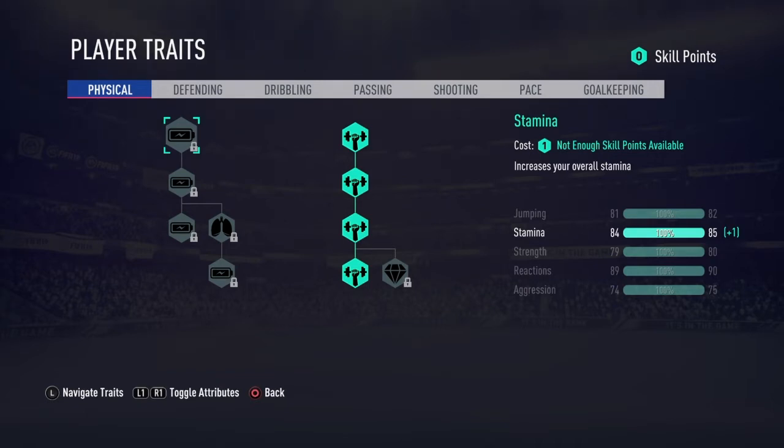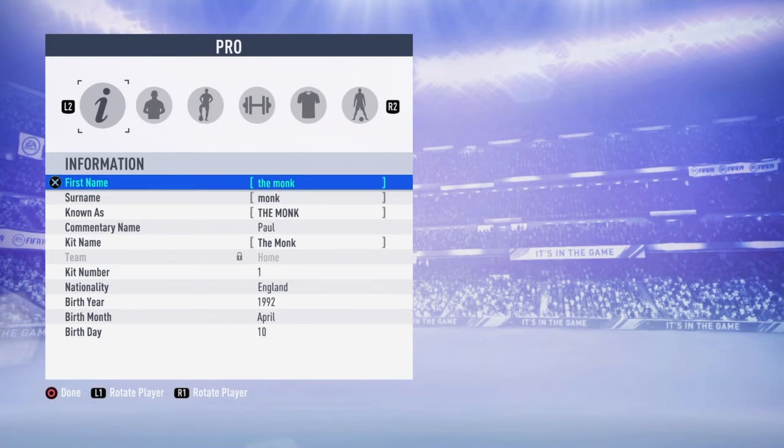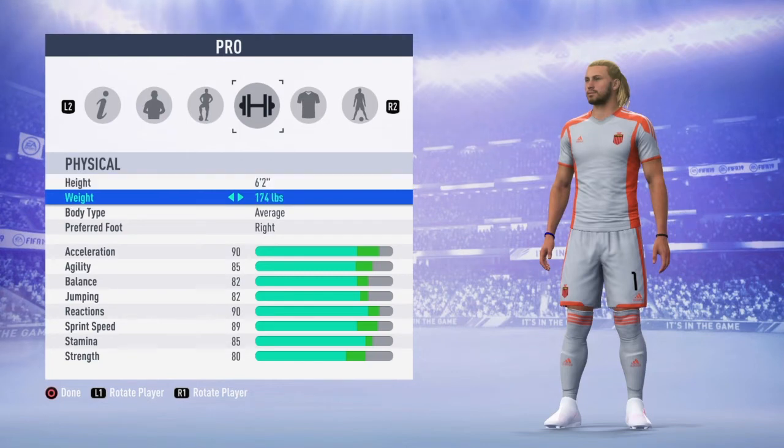So that's all you need to do for traits. Then the perfect height and weight — I'll show you. It should be six foot two and 174 pounds. That is an ideal height and ideal weight.